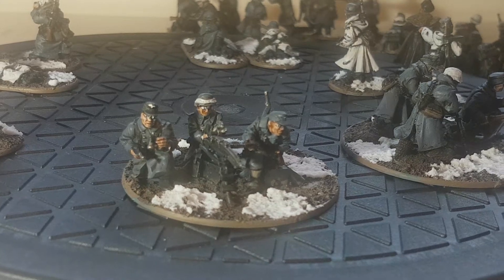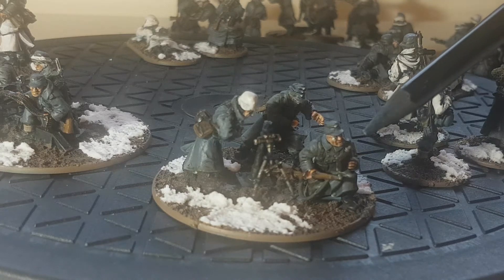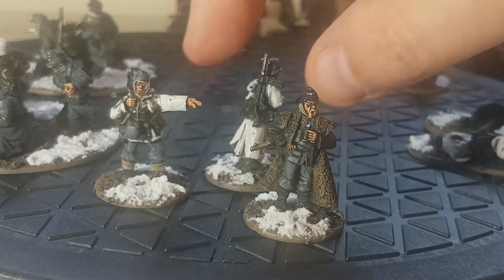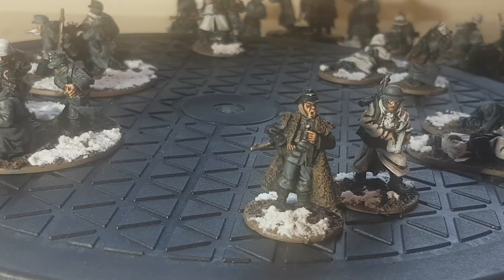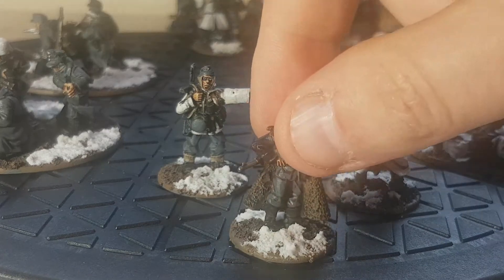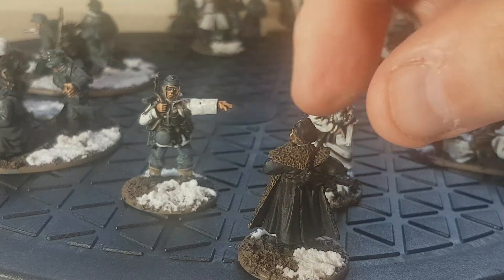With this mortar team, this guy is one of the plastic models looking at a map or document. In Bolt Action you always have a choice with your officer of whether you take them as a small team to begin with. The bonus of that is it's minus one to hit if the team is two or fewer models. With a third guy it becomes normal to hit, but as soon as one guy gets killed you'd be back to minus one to hit. I really like these models.